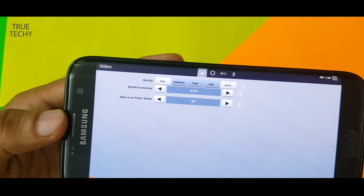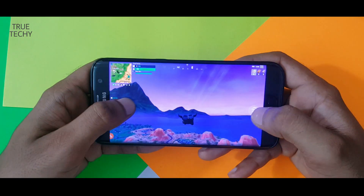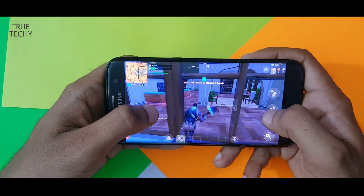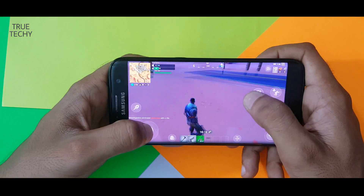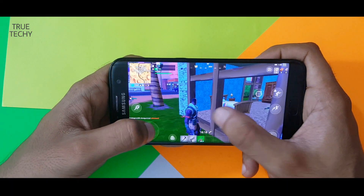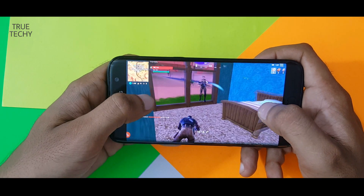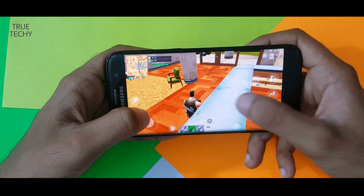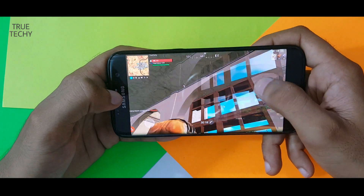The game is pretty similar to PUBG but Fortnite has lots of animation. When I started playing, the graphics are not so good and frame drop is a major issue. When someone starts shooting you it is impossible to find them because when you move the cursor the frames lag every second, which makes movement tasteless and you will find yourself dead. I tried more than 10 times with performance mode also, but the results are the same.